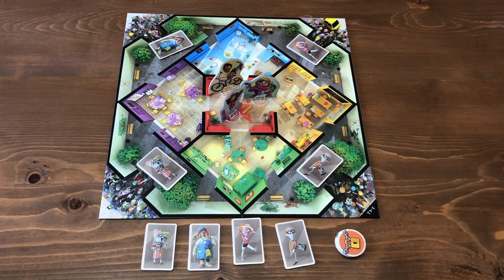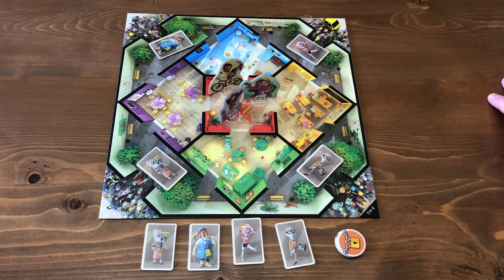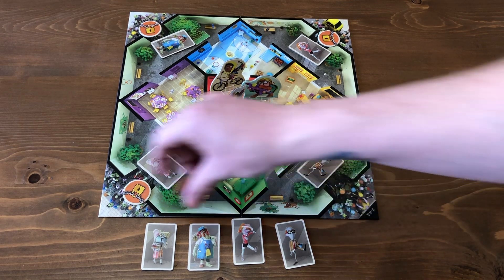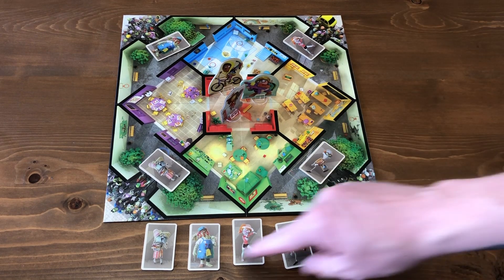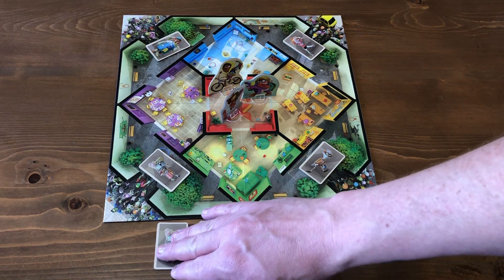Take a look at the radar overview for Zombie Kids. Here we have it set up for three players; the other side of the board is for a two-player game. This is a cooperative game in which everybody is trying to defend their school from attacking zombies. Players win if they can get a lock on each of the four entryways, and the team loses if they need to place another zombie but the row of zombies is exhausted.